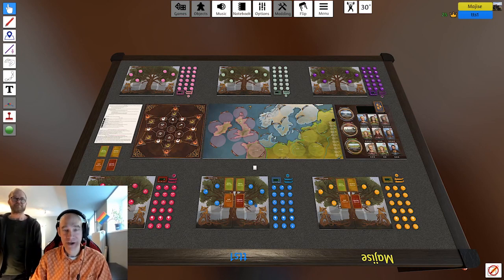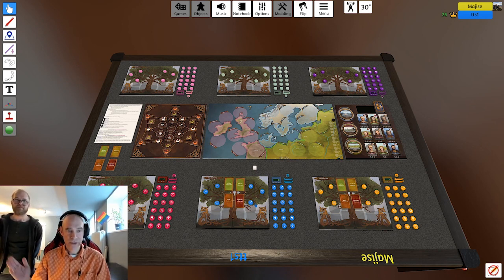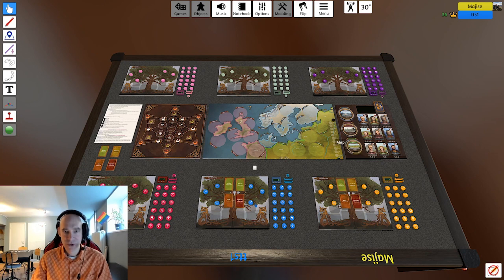Hi and welcome to this how-to-play video of Wendell to Viking. My name is Jon Manker and this is Robin. We're going to show you how Wendell to Viking is played by playing a turn or two. Robin will be seated at his computer and I'll be sitting here. We're doing this in Tabletop Simulator, but the art is relatively similar to what we are printing. However, neither the art nor the rules are final.